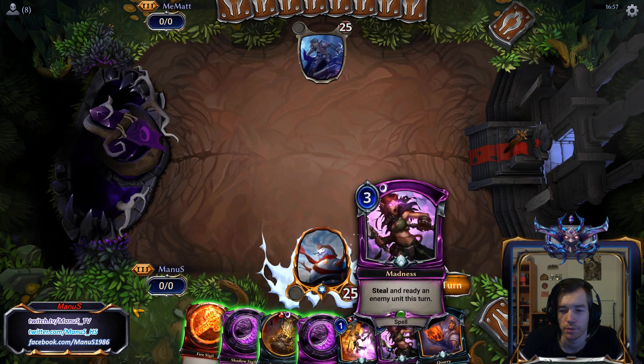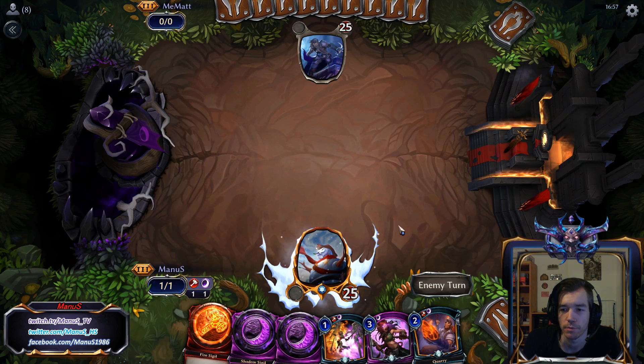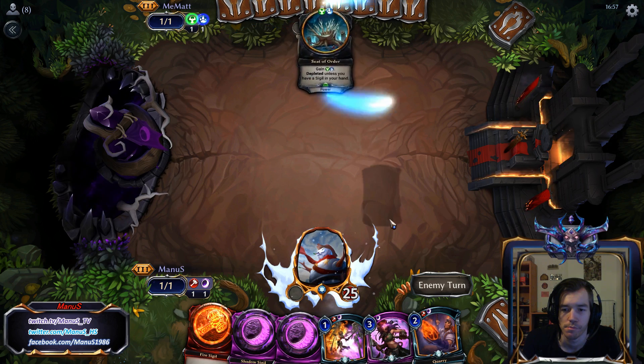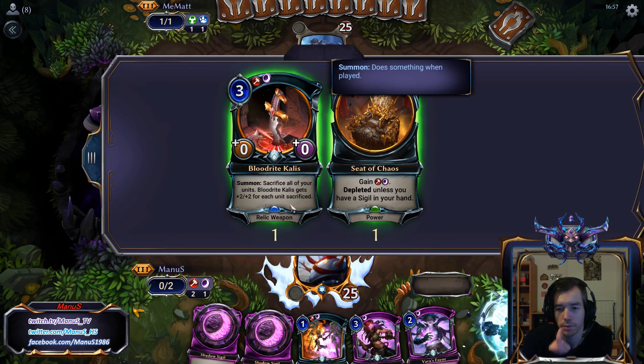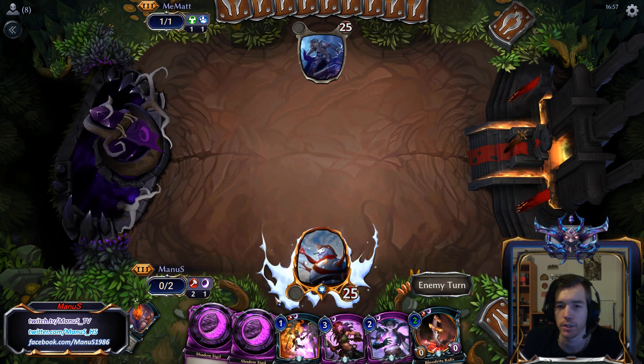Let's hope we are up against something where this is a good play turn 4 and then we should be pretty good, or just find something strong in quarry. There is something to interact with, and since we have enough power, I might as well take the callus, even though it doesn't do that much here right now.